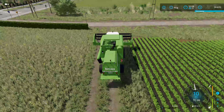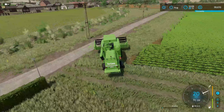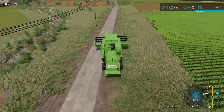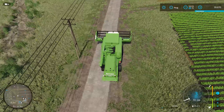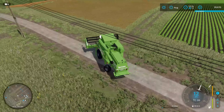We better unfold our combine. So we've got this field over here — I don't even know what we have on them to be honest. What do we have on them? Soybeans and sorghum. Beautiful. So we'll start with the soybeans. Why not?